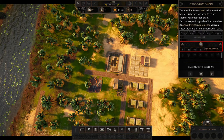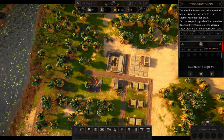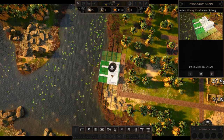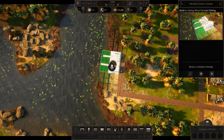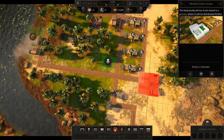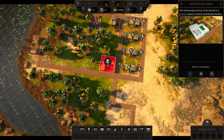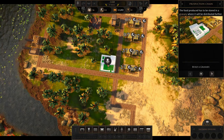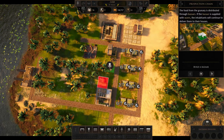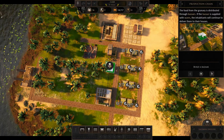Inhabitants need food to improve their houses, so we need to create another production chain. We'll start with a fishing wharf — unfortunately you can only build one — so we're going to place it right here. And now we need a granary, and a bazaar, which is like a marketplace.